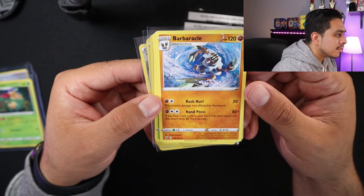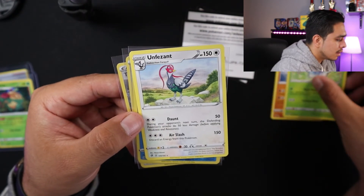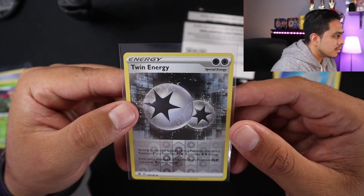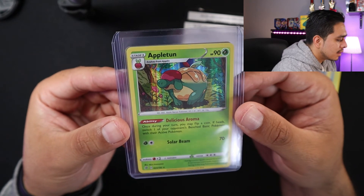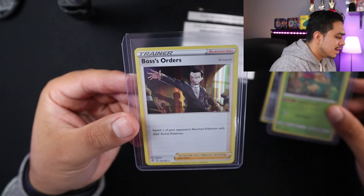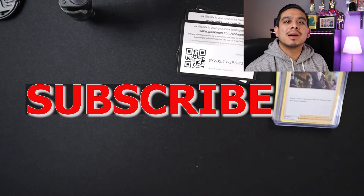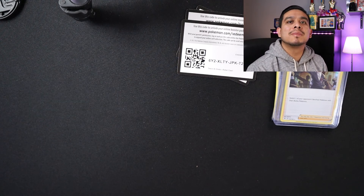And these are my pulls today — Butterfree, Appletun, Scoop Up Net, Twin Energy and Twin Energy. It's pretty funny — pretty cool to actually have an Appletun. And Boss's Orders — nice, I'm pretty happy about this one. So with that, that ends this video. I hope you enjoyed. Like and subscribe and don't forget to comment down below if you like what you see. But like always, have a good day. Bye.